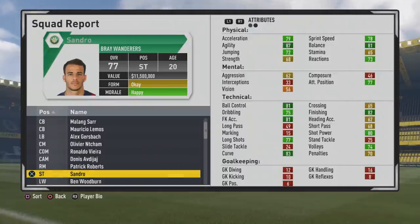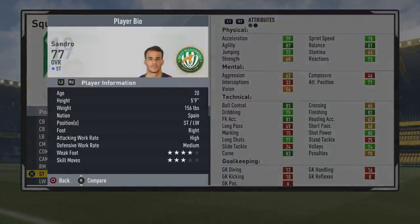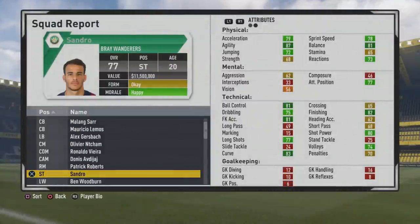Welcome to this player goes test. We'll take a look at Sandro, the 20-year-old striker with a 77 overall. Do apologize - my voice isn't the best right now, I am sick. Five foot nine striker slash left winger, right foot with high-medium work rates, four star weak foot, and three star skill moves.